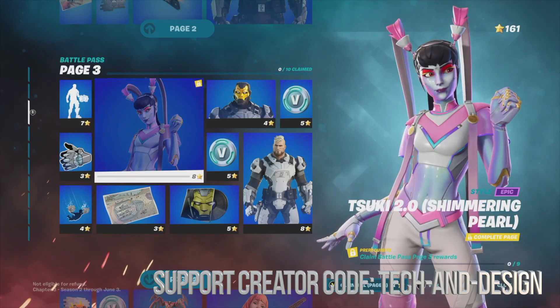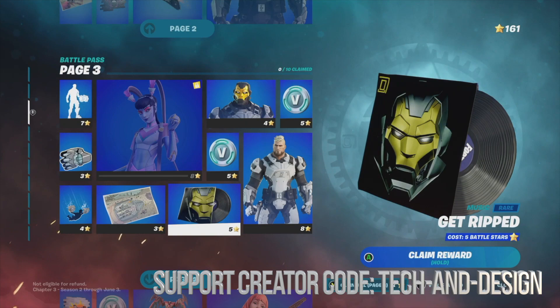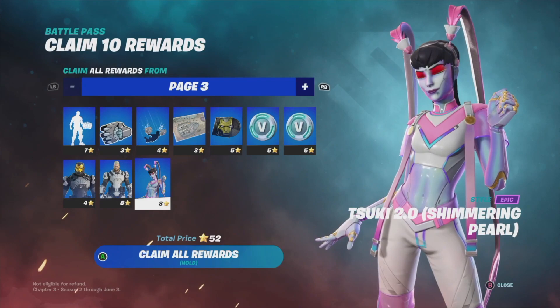In order to unlock page four you did have to claim quite a few rewards before even having that page available. What I suggest doing is just claim the entire page. Right now I can hold Y and claim the entire page, which includes this skin plus everything else you see within here.